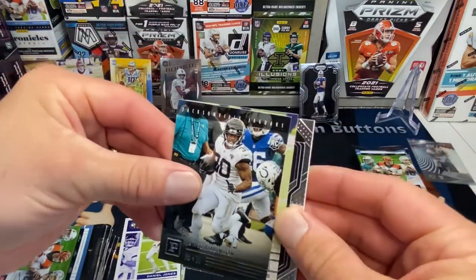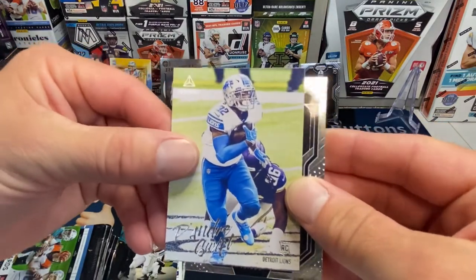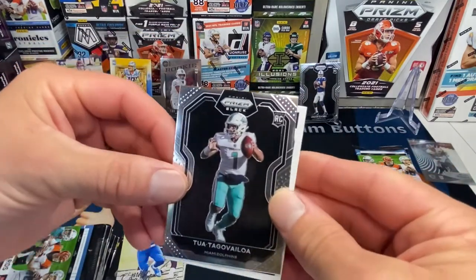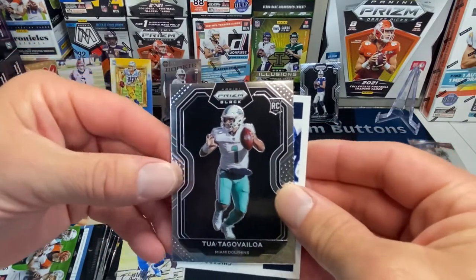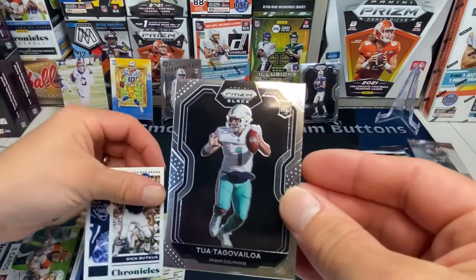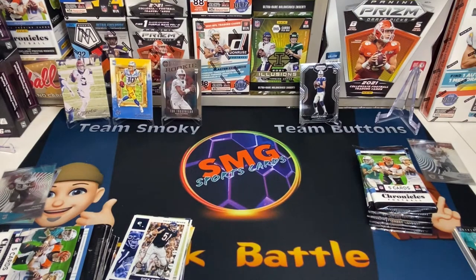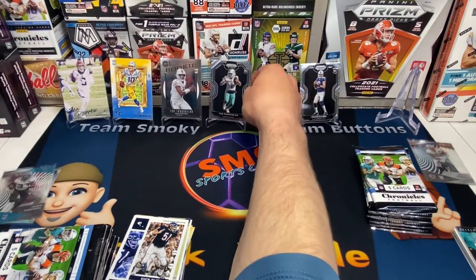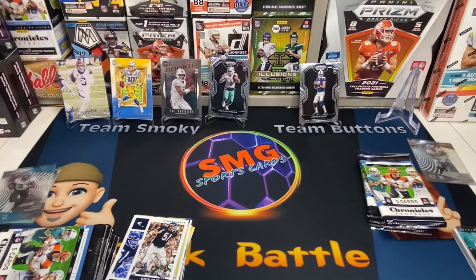James Robinson again! Lord have mercy. Can we even get an auto in the mega boxes? I can't remember. And a black prison Tua — yes! Good sweet score. The Tua black prism is nice. Add another one up here for Team Smoky. I was thinking Century autograph but I'll take it.